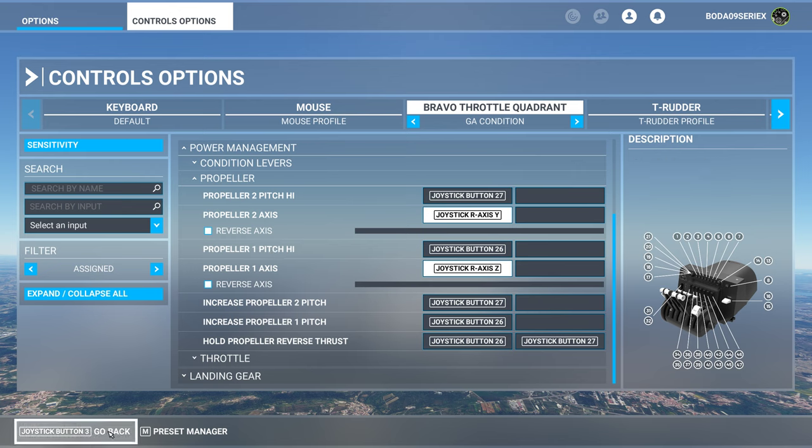Now I'll show you how it works on the plane. I'm using the King Air here. When you have a single engine there's no problem, it works just fine. When you have a multi-engine setup you need to be careful, because when you put one propeller into feather it will hold the propeller reverse thrust position for all the other levers too. Depending on the pitch, when you activate propeller reverse thrust on one by putting it into feather, the other one will come down to feather as well.